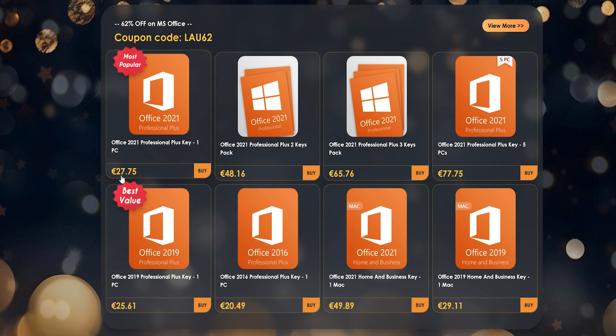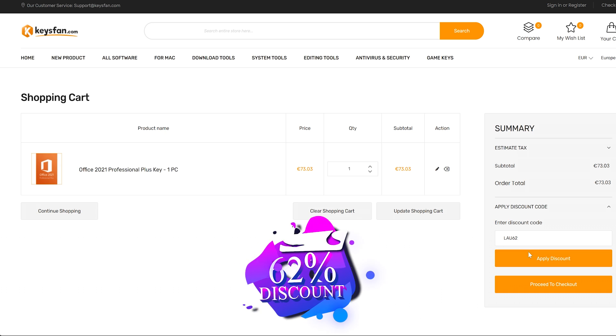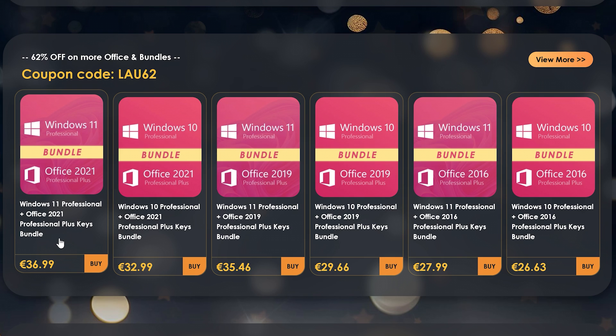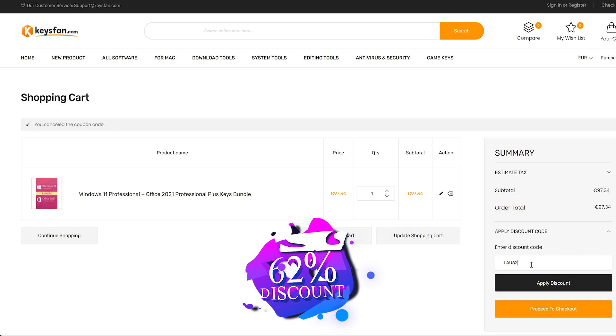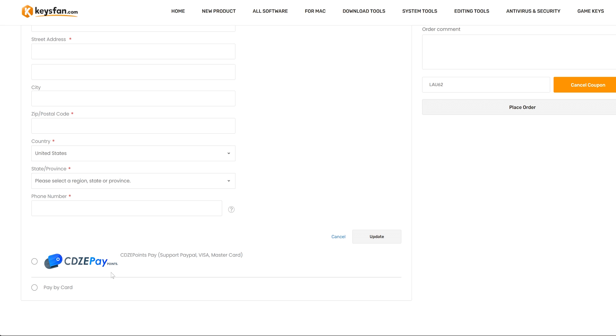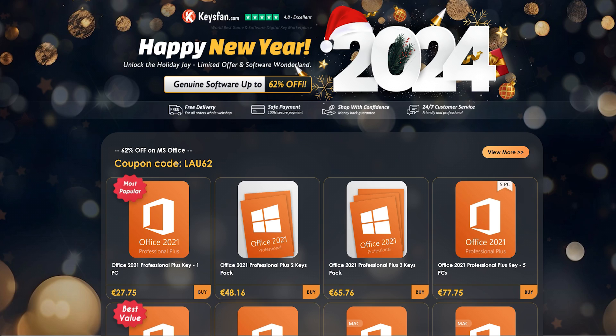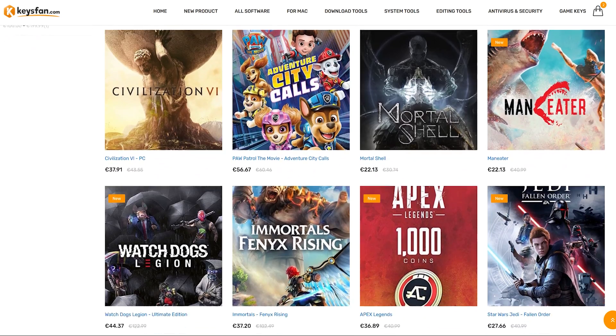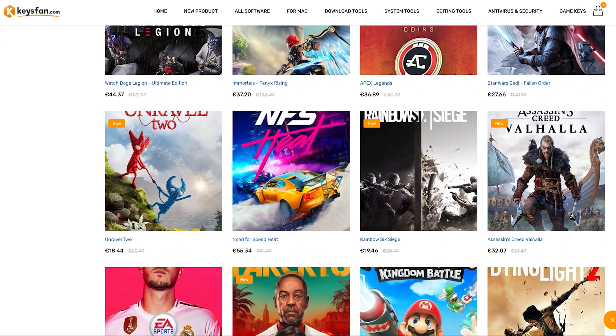But wait, it gets even better. Interested in Office 2021 as well? Use the code LAW62 for an incredible 62% discount. The ultimate saving you can get is with this bundle that includes both Windows 11 Pro and Office 2021 for only $37, which is also a lovely 62% discount. Payment options available are via PayPal or a credit card. So if you are looking to get legit Microsoft product keys for your PC, as well as other software or game keys, Keysfan has got you covered with affordable and legal options.